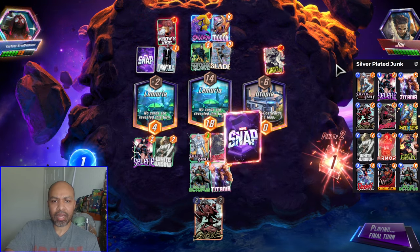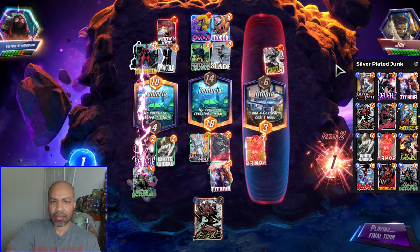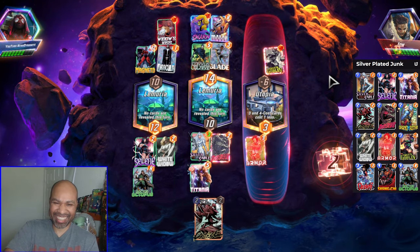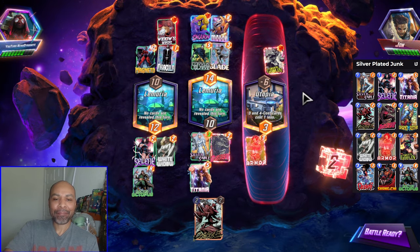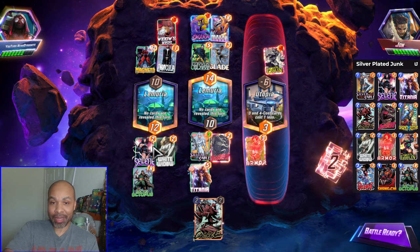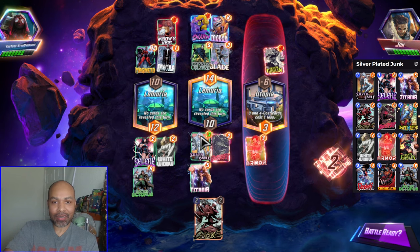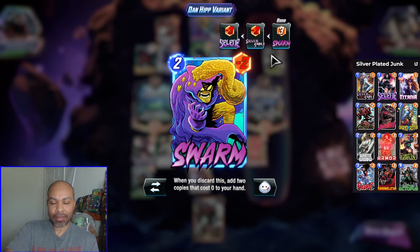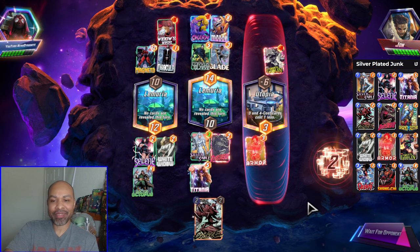Yeah, zero cards in hand — so it's just whatever their top deck is. They tried, they definitely tried. We were able to get them with the White Widow. And you saw that Silver Sable and Selene who did their job — they both did their job. That made middle real competitive. Good win.